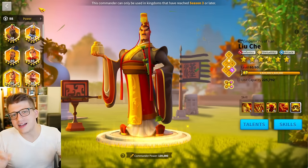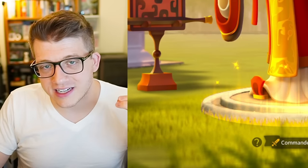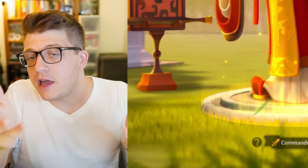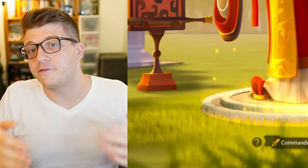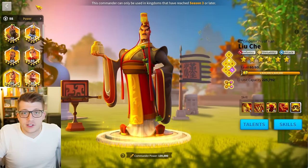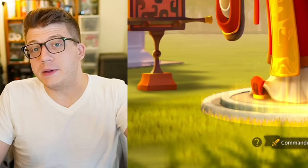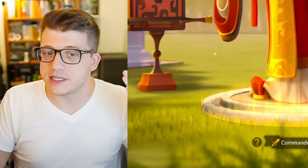The best possible strategy for investing in legendary commanders is to save all of your sculptures until you reach KvK Season 3. That's the best strategy on paper, but in practice it's not always going to work out that way, because KvK 3 starts between 245 and 270 days after your server first opens. So I'm not going to tell you to do nothing for seven months — you should invest in commanders that you like most along the way.